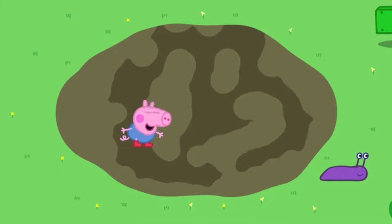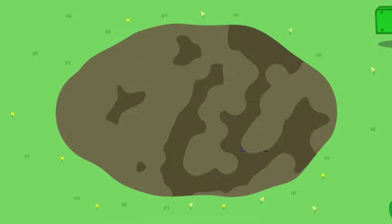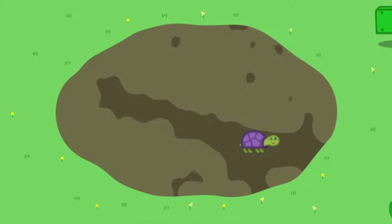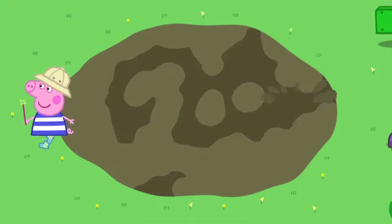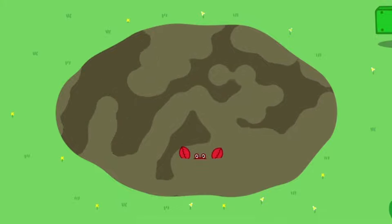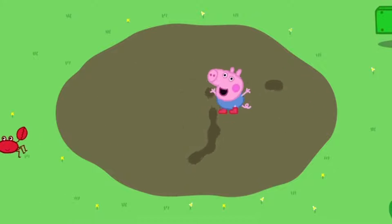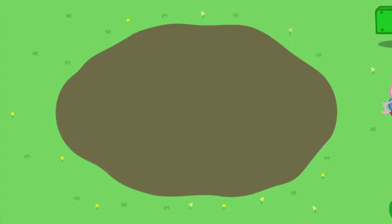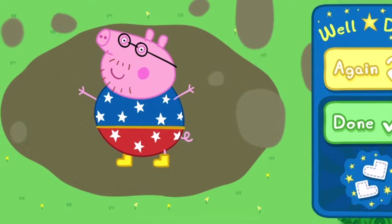Dig out of the mud, dig around in the mud and see what you can find. Crab! Press the yellow button to play again, or press the green done button to play another game. Choose an activity.